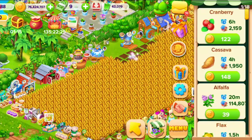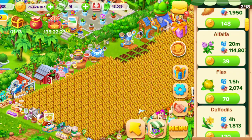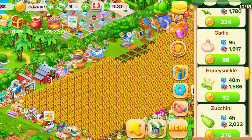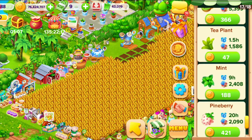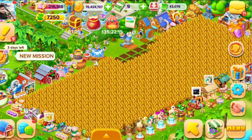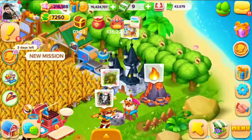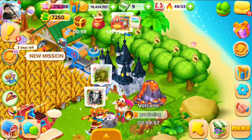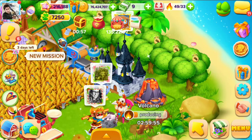Here are the different crops — these are the crops in Iceland. You can see here the different crops. We have got 11 powers in the volcano.